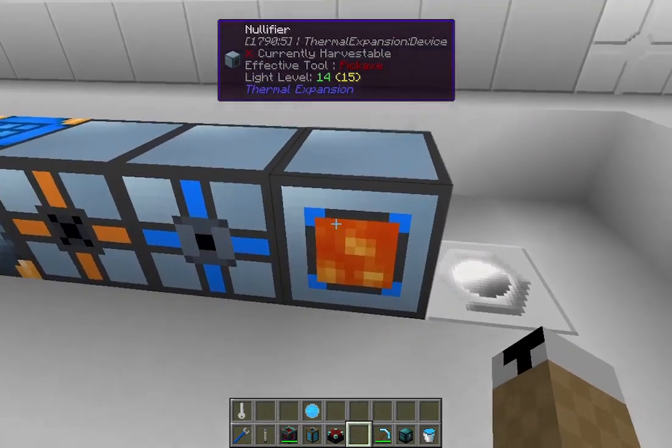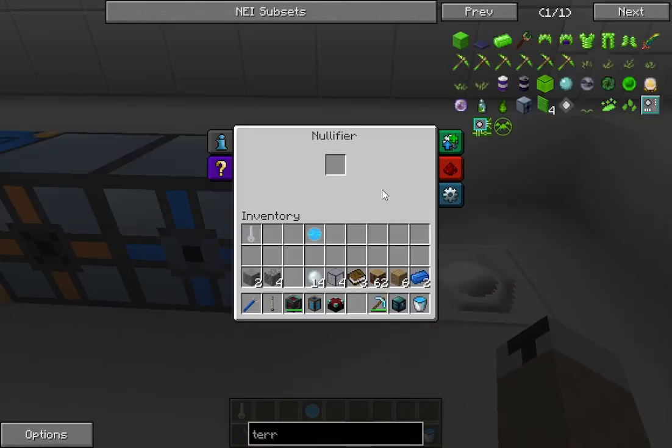Then you have the nullifier. This is just a basic trash can — you put an item in there and it's gone. It just sends it to oblivion, no storage, nothing.